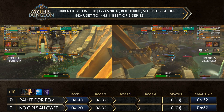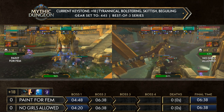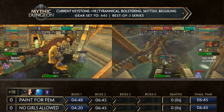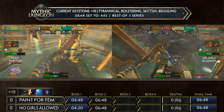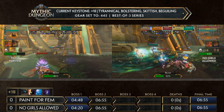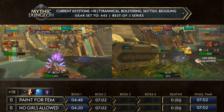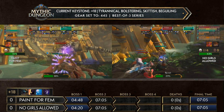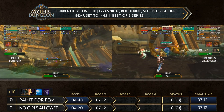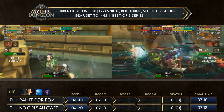No Girls Allowed sits at 63% trash, 45% on Razan. Pain for Femme not too far behind — about 10-11% on Razan, which is actually quite a bit on this tyrannical affix. They sit at four percent behind on trash but are about to kill the emissary, which will put them to 61%. The better handling of bolstering at the start — calculating the damage really well — is making the difference. Good job by No Girls Allowed so far, making up those small little seconds.